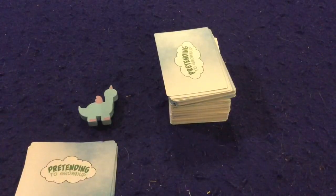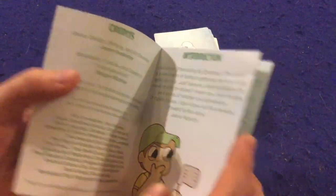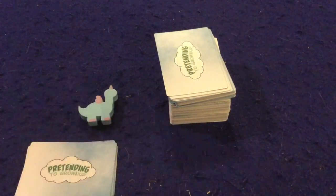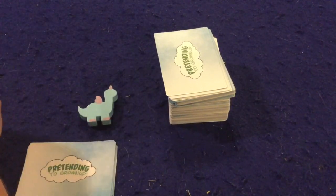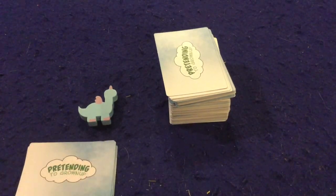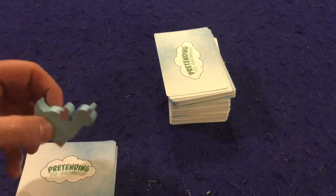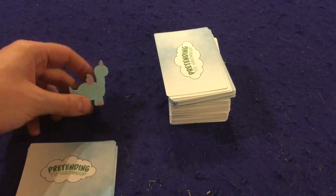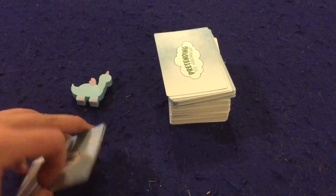Let's take a look at what you get inside Pretending to Grown Up. First and foremost, you get a handy dandy rule booklet — about seven or eight pages, double-sided, full of pictures and illustrations, very well done. Honestly, you're not going to need about four of those pages. It should have you up and running in no time. The goal is to get 12 grown-up points. You also get a daydream token, which gets passed around the table and gives you plus one to all your stats when you squabble.